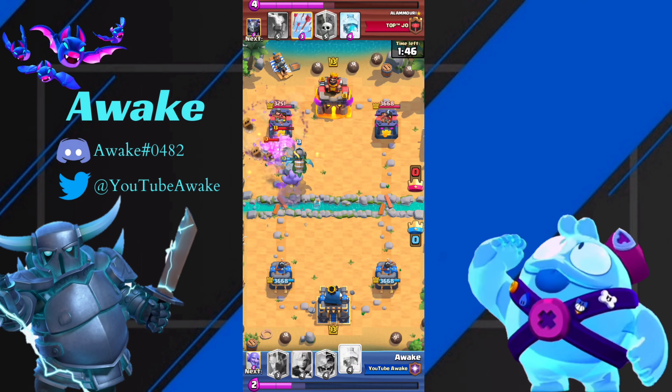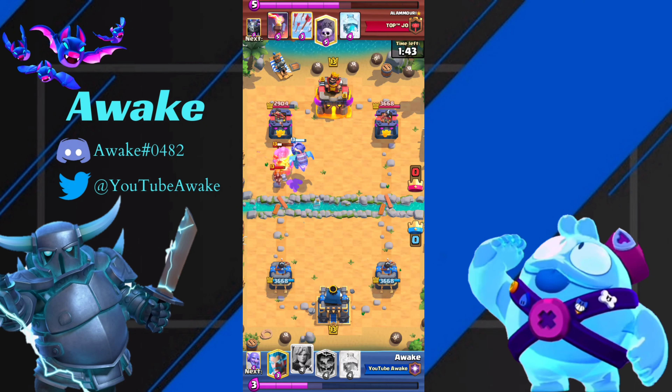I was waiting for him to drop his Goblin Gang on my Bowler so that I could just Tornado — just like that. I'm actually going to block this Valkyrie at the bridge so that my Inferno Dragon just kills it, and my Valkyrie will create some type of counter push. Ice was at zero, so he can't support his Graveyard with a Freeze, or really anything for that matter.